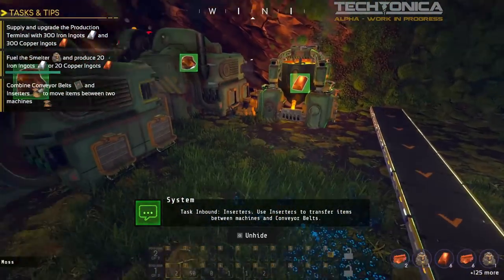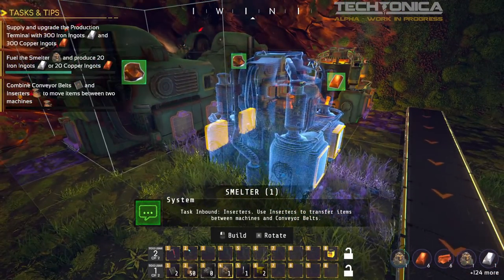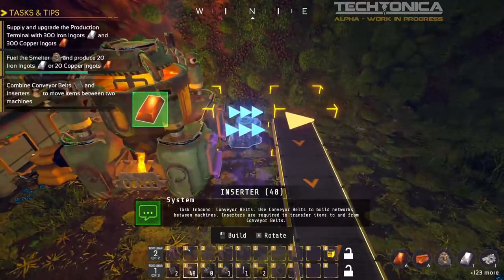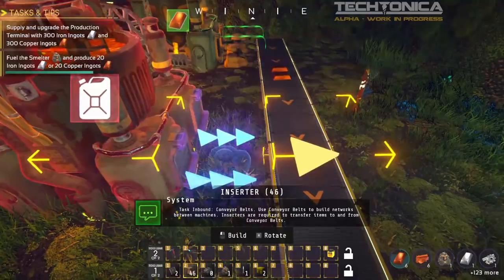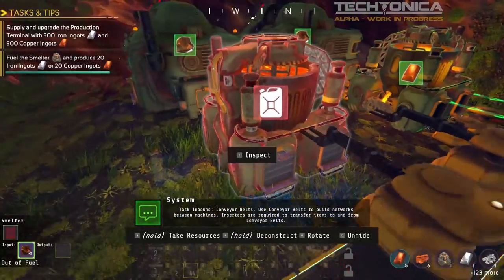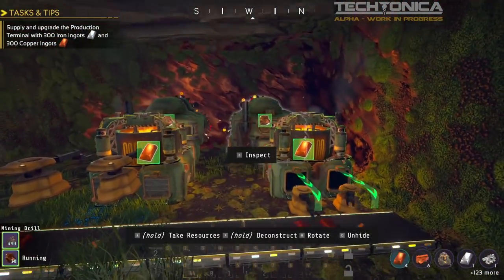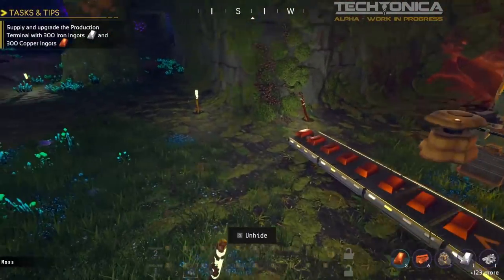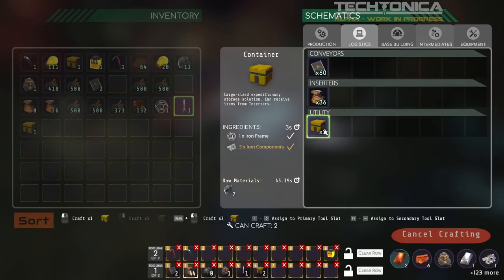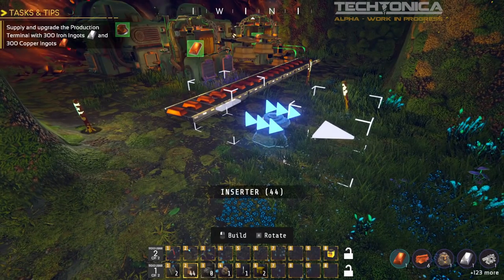We get another inserter — transfer items between machines and conveyor belts. Inserters are required to transfer items to and from conveyor belts. We get some power in here. So that's extremely basic: get a miner feeding into a smelter, into a belt. Now we'll put that output into a storage box. I build a simple setup: two inserters going in, outputting on the belt.